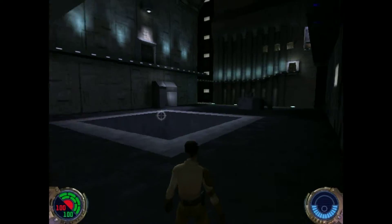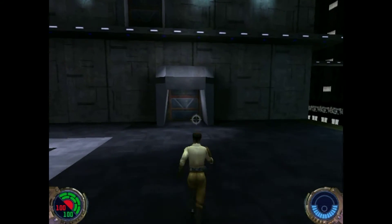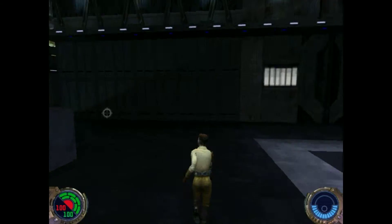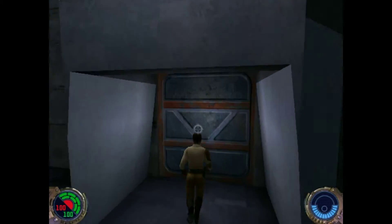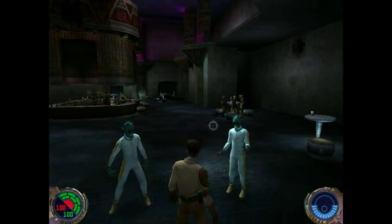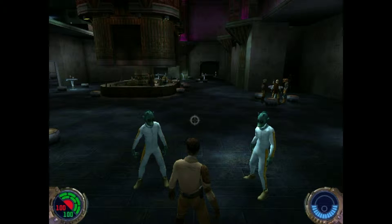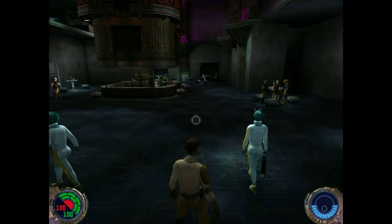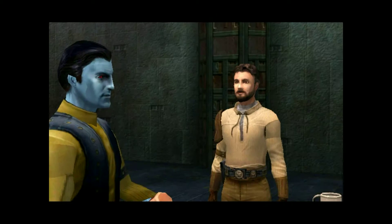I can't exactly figure out how to pull open my force powers, but this is pretty early on in the game. You play through a few missions because Kyle Katarn is like a mercenary at first - he used to be a Jedi and he gave it up. Your partner has been captured by a dark Jedi, so you go to Luke and learn how to be a Jedi again, get your lightsaber back, and now this is jumping back into that story.